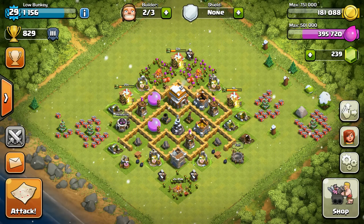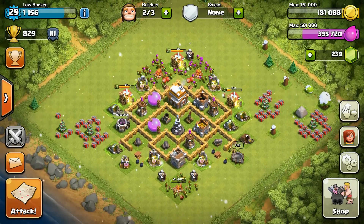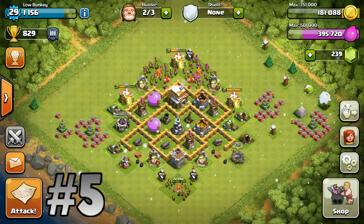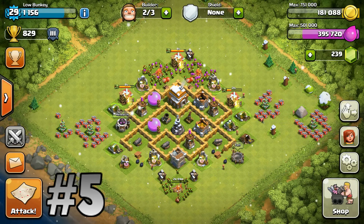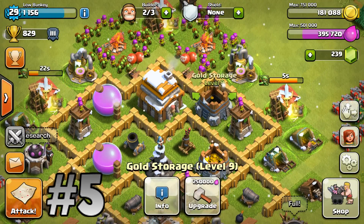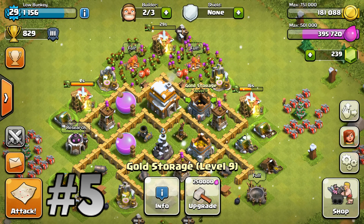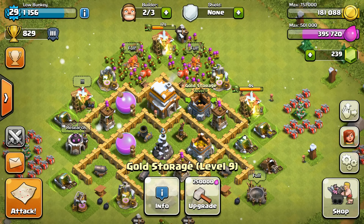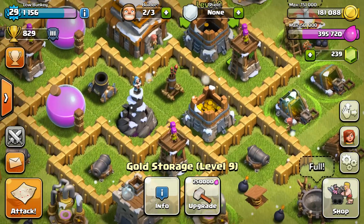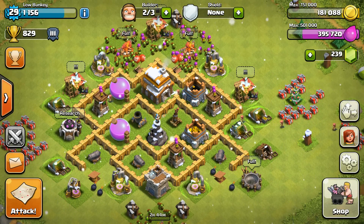My number five tip: do not worry about trophy cups — those are not important. What you mainly want to focus on is farming, which means going for resources: get that storage, get that gold. You won't really need to push trophies until around Town Hall 9 or 10. Focus on maxing out your defenses and walls — that's your main priority, so definitely farm.